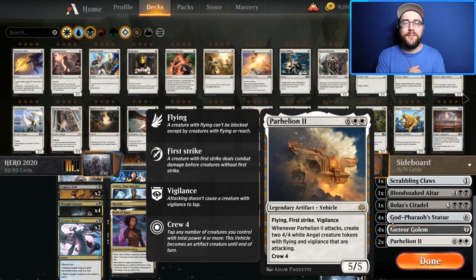My favorite card — the big monster truck itself — Parhelion II: an 8-drop 5/5 with flying, first strike, and vigilance. When it attacks, it makes two 4/4 Angels with vigilance that are already attacking. So if you hit a board stall, fetch up your old pal Parhelion and take to the skies. It's so overcosted it'll probably never see standard play, but I cannot wait to grab it — if you can crew this sucker, you're going to win the game.